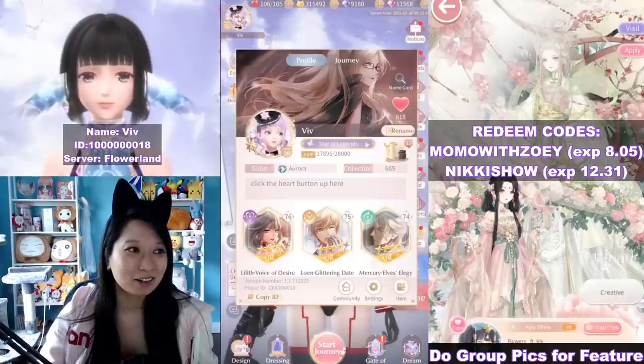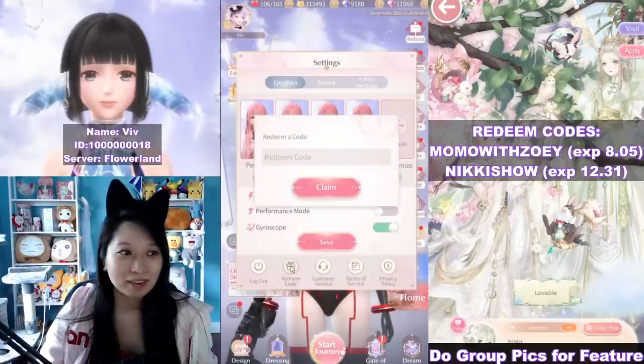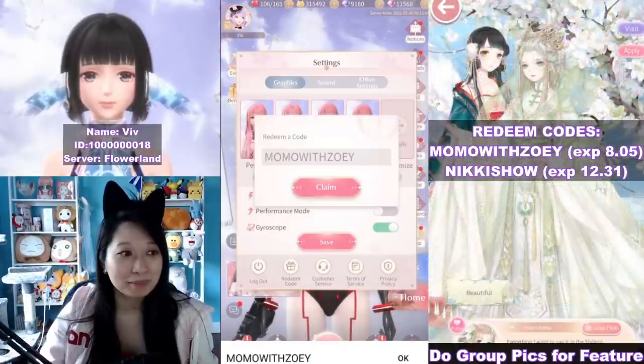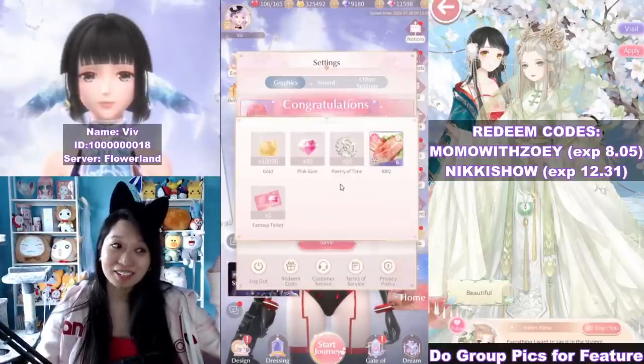You have to click on your profile and then click on settings over here. Then click on this redeem code button and copy and paste this code here: MOMOWITHZOE. Make sure it's all caps and make sure there's no space in the front or the back. Then click this beautiful claim button and this is what you get.